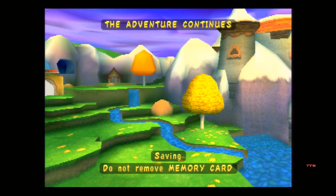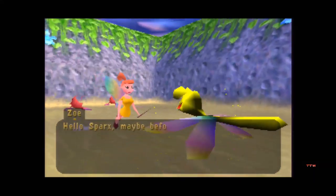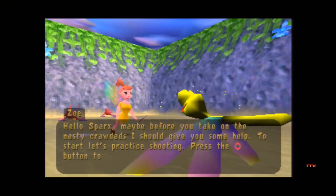I think he is ready - the crawdad bonus world. Occasionally you'll actually see a loading screen for Sparks, and it's in this area. Sparks is coming up with all the gems. I kind of wish this recorded in full screen but there's no way to make it. 'Sparks, maybe before you take on the nasty crawdads I should give you some help. Press the circle button to shoot these targets.'